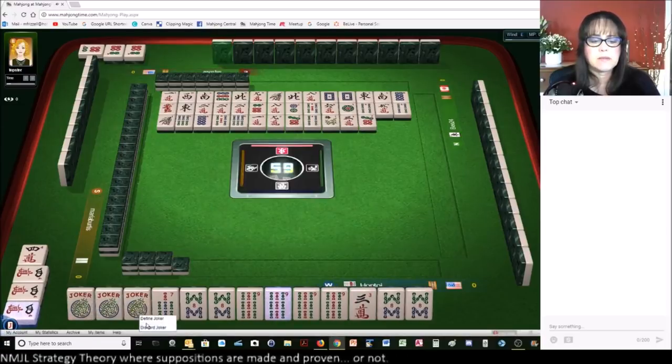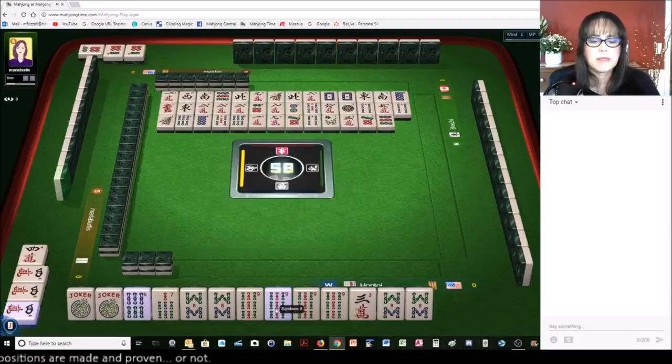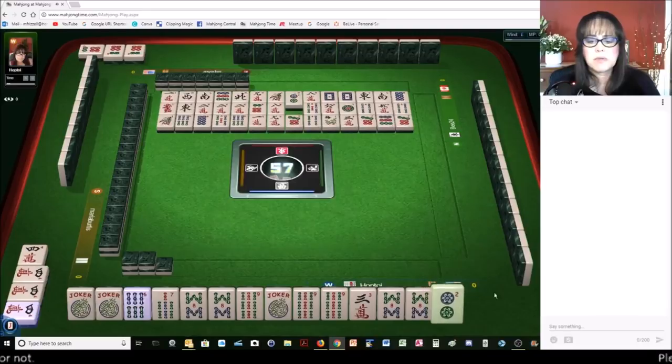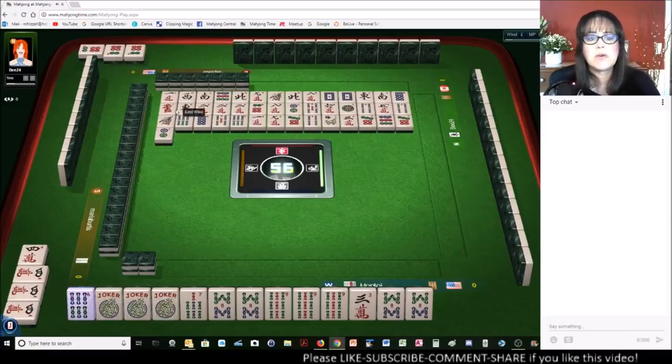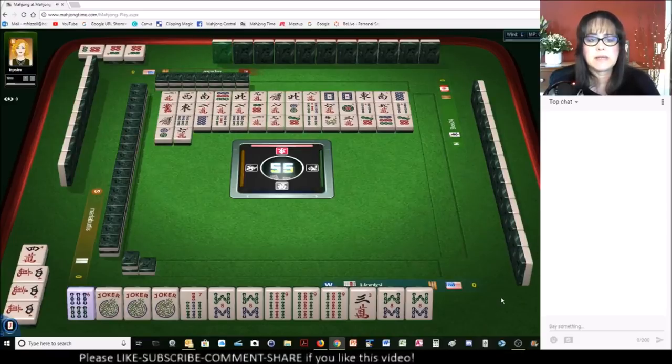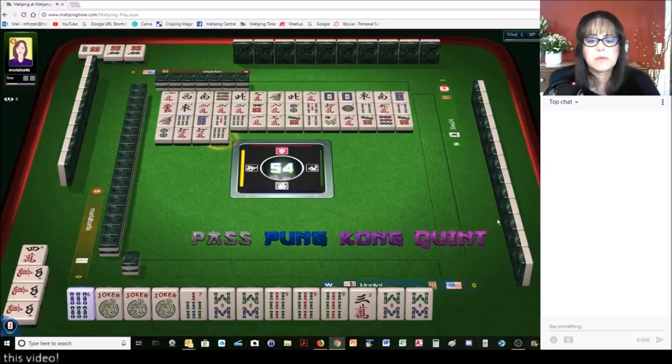Seven dots — this could be the six bam. Nine dots. Actually, we need to undefine that. Seven dots. Because if a six bamboo goes down, we have to identify at least one joker. Two dots. Four characters — if a six bam goes... oh, there are two six bams out right now. Six characters. Let's see what happens. I missed those six bams, and I didn't have the jokers identified. Six bamboos — let's quint! Quint!